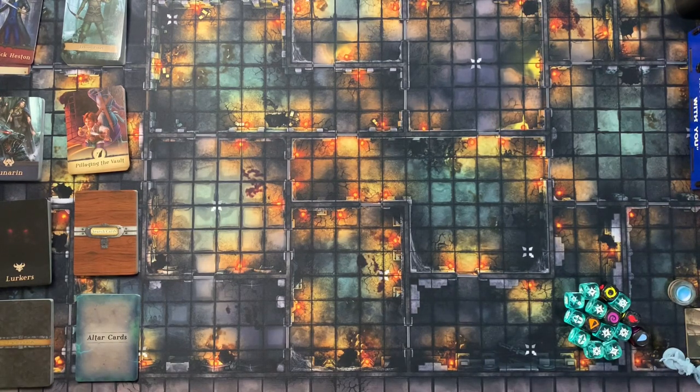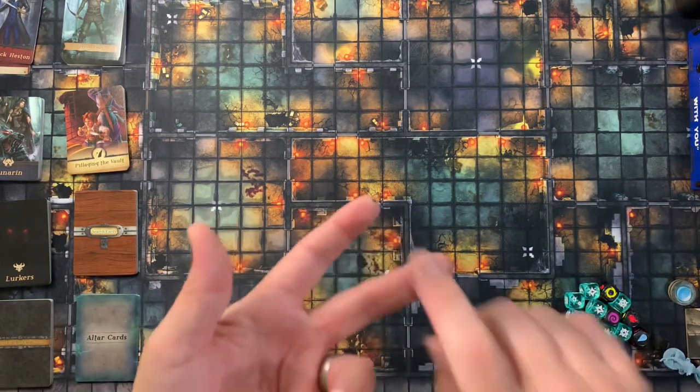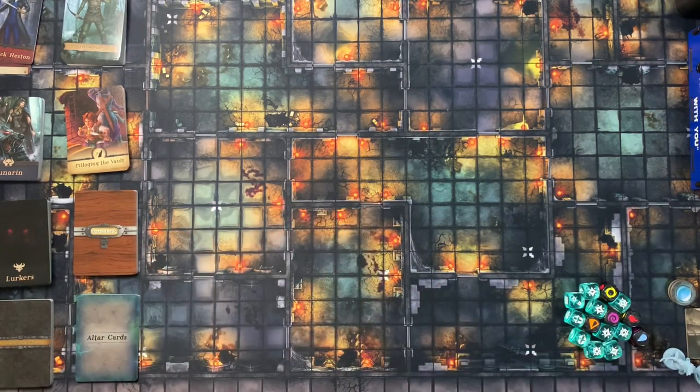Ultra Quest is part of Blacklist Games' modular deck system, which means setup is actually quite easy. It's essentially deciding who you want to play, who you want to play against, and what quest you want to play. You pull out various decks of cards, shuffle them up, and get going. Some of them will have a few setup instructions but they're very minor.